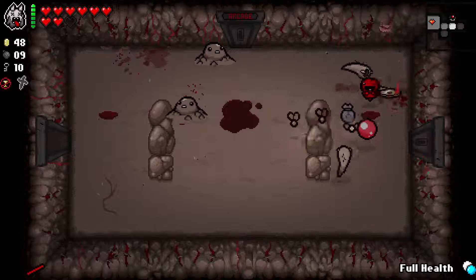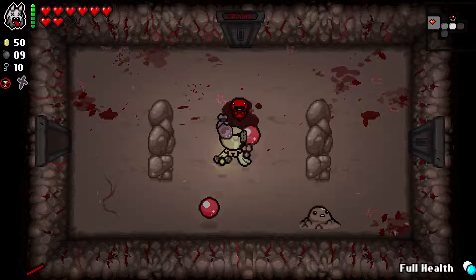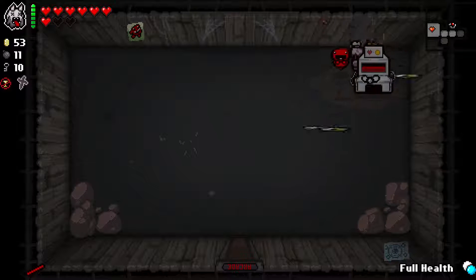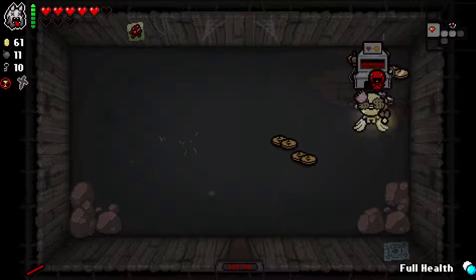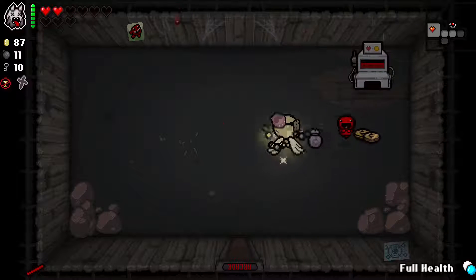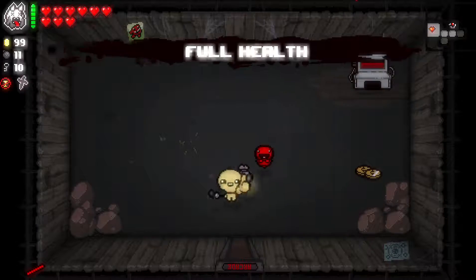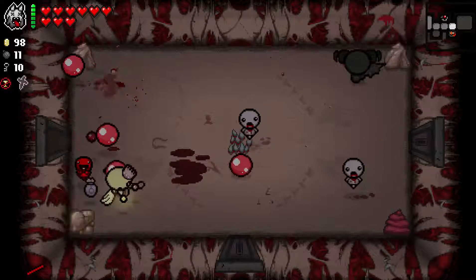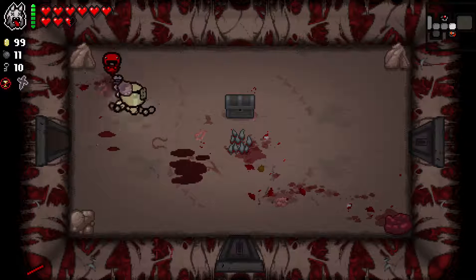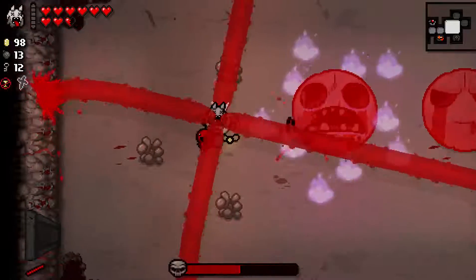With the number of red heart containers we have, we should be fine - it's just a matter of how long it takes us to get through this. We got one of these bad boys finally - let's play it. It's gonna hurt but we're getting a lot of money out of it. We're at 100 cents - let's pop the full health pill. Our damage bonus is going to be the maximum it can be at this point. Now we just make sure we do not take damage for the remainder of the game. We've got Little Chad paying out frequently.